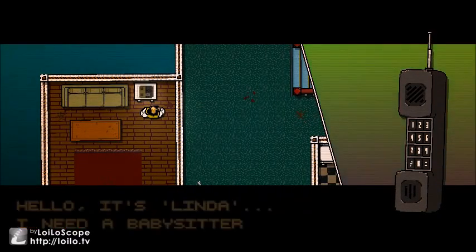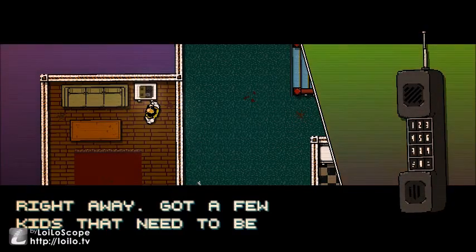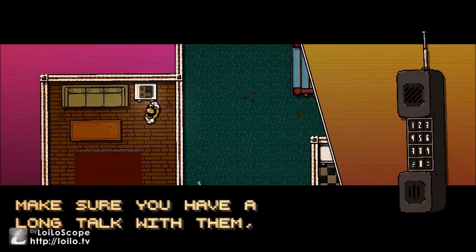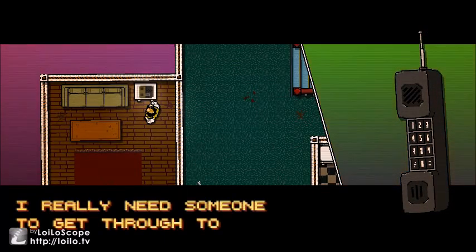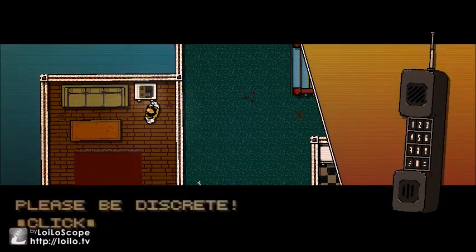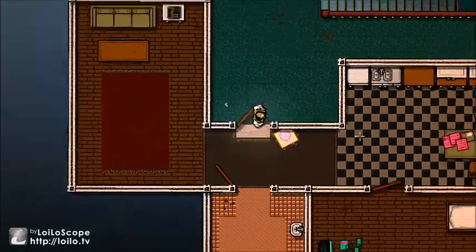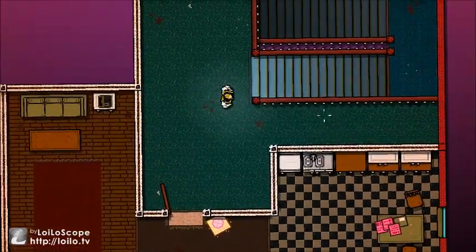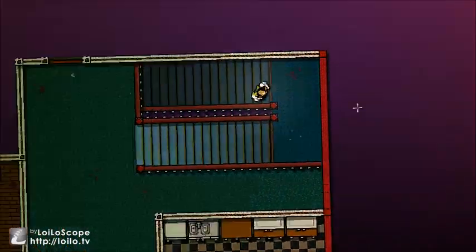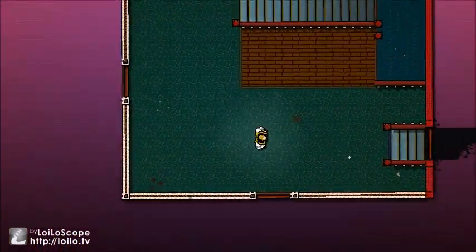You have one new message. Hello, it's Linda — I need a babysitter right away. Got a few kids that need to be disciplined here, I'm at East 7th Street. Make sure you have a long talk with them — I really need someone to get through to these rascals unlike last time. Please be discreet. Pretty much I'm just going somewhere to get rid of people, that's what I'm getting from this.